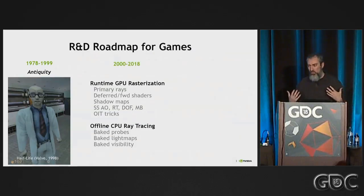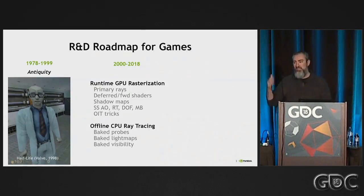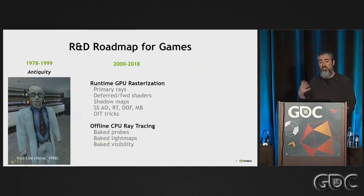The world you live in if you're making games today probably involves technology like these. And this is the era that I claim ended on Monday. You have rasterization, and that's it. You have programmable shading, and programmable shading over about two decades has given us amazing power. We've seen the incredible speedup of GPUs, the incredible fidelity of games. It's taken a long time for people to learn how to master this, but we can make amazing visuals now.